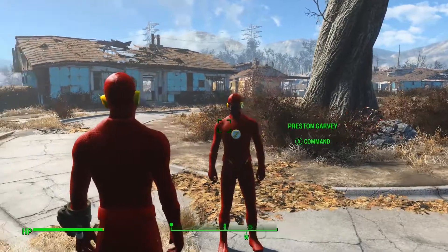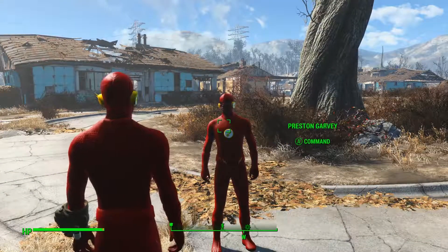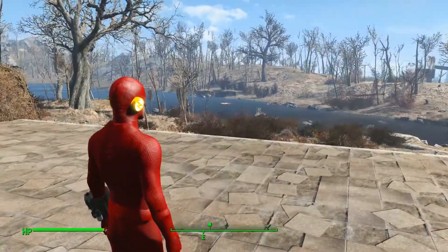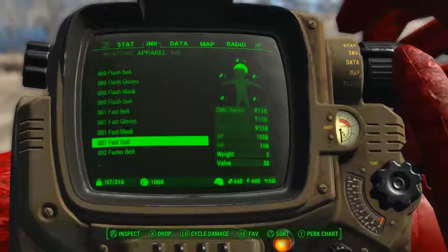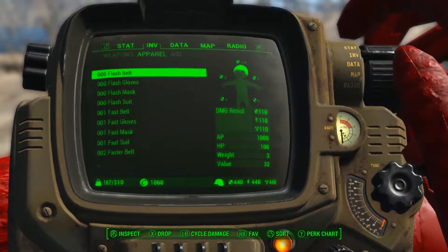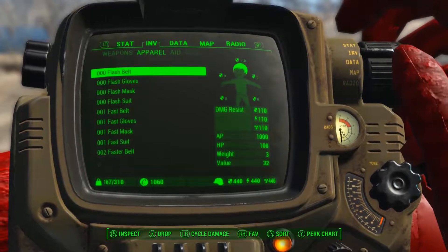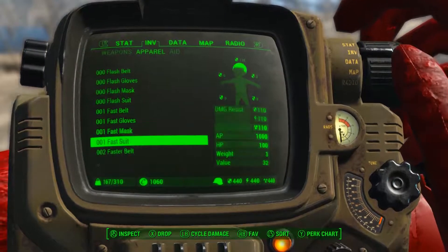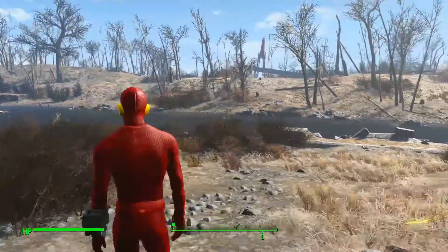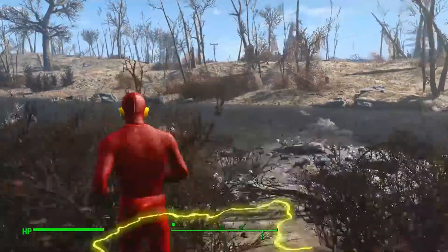Okay, so since this isn't going to work with Preston and he can't keep up, give me my stuff back. Preston is gone. I'm still wearing my fastest suit, which will be for travel. I also have the faster suit, the fast suit, and the flash suit — basically no speed, fast speed, faster speed, fastest speed. All right, it's just me on this lonely road and we are off.